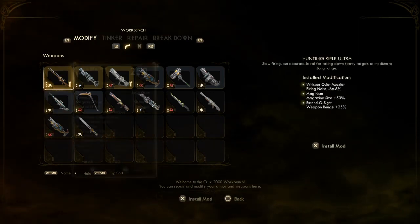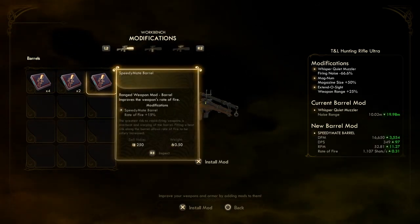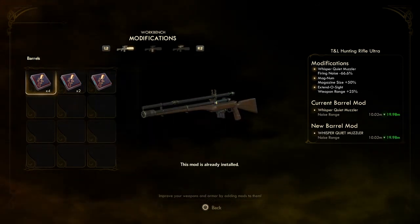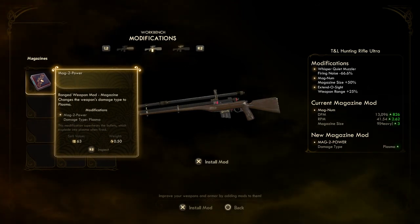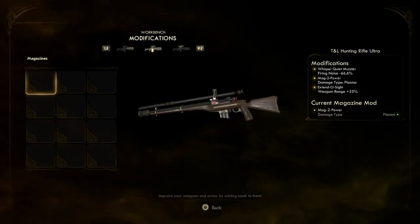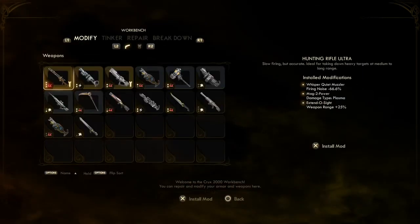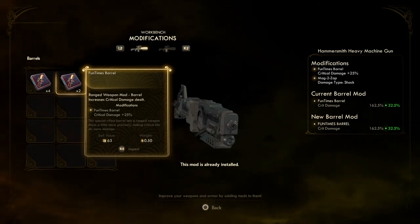What can I modify? The fun times barrel, the speedy mate barrel — what does that do? Greatest risk to rapid-firing weapons is overheat and warping of the barrel; fitting a heat sink allows rate of fire to be safely increased. This isn't rapid-firing, so that isn't really useful. The whisper quiet muzzle is still the best for this one. Mag 2 power — ranged weapon mod that changes the weapon's damage type to plasma. That's pretty cool.